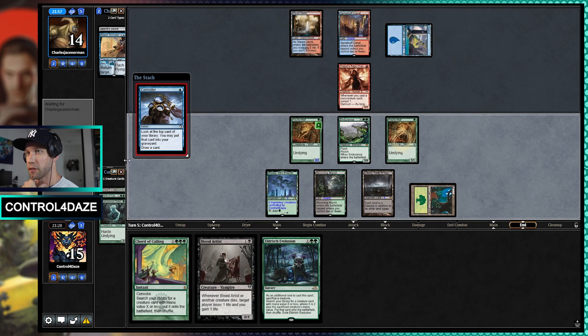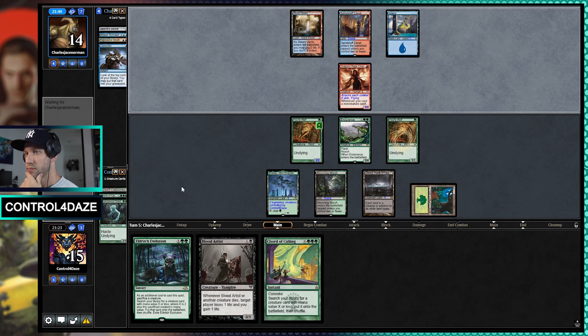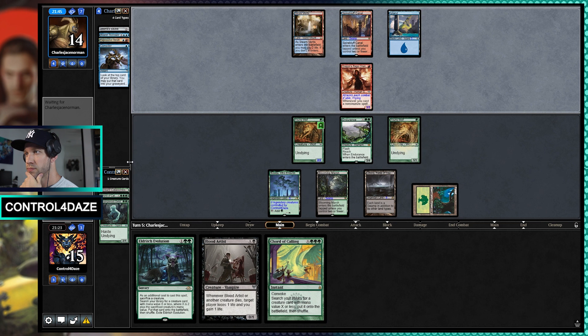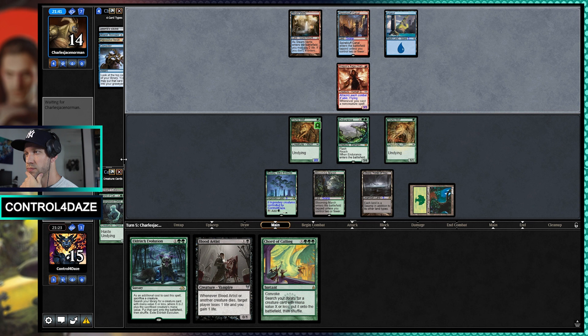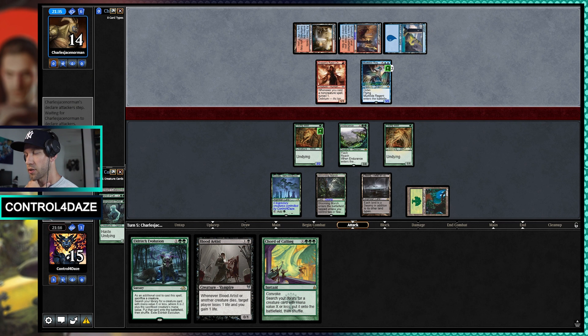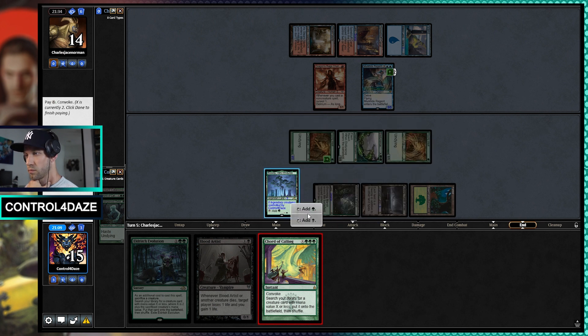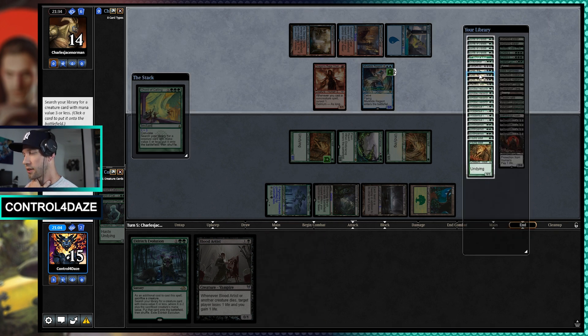Consider is so good for this stack — it fills up their graveyard so quickly. Alright, so they have four card types; they kind of need to get rid of our Endurance. We're going to be able to get a Grist and then shoot it down and then start beating them. We're in a really good spot right now. We could also just get Hypatra and then just mow down their board, though it will put us at a fairly low life total — we'll lose six.